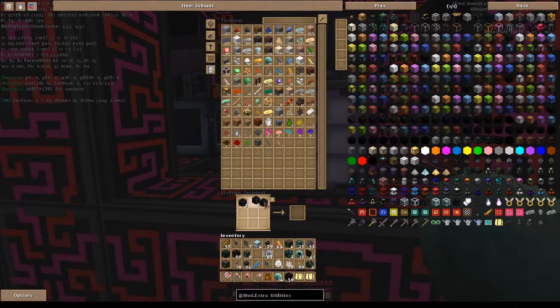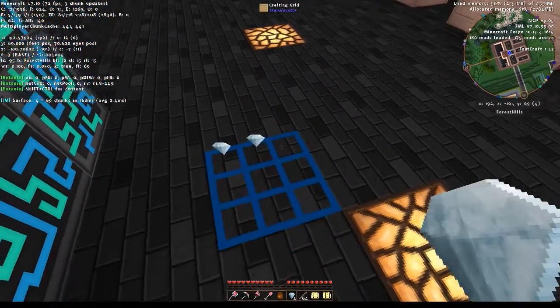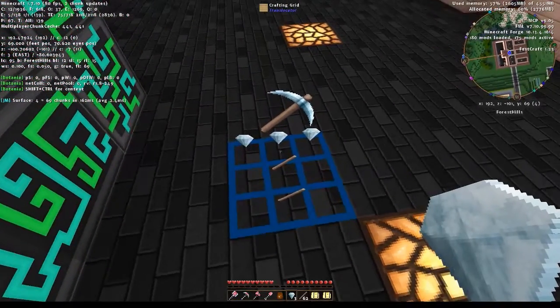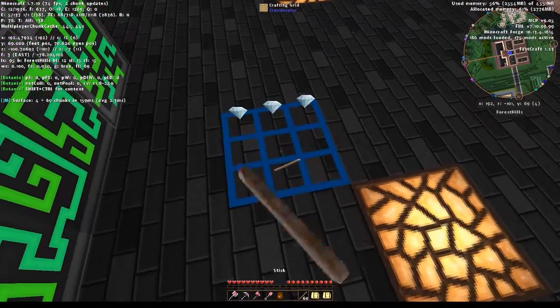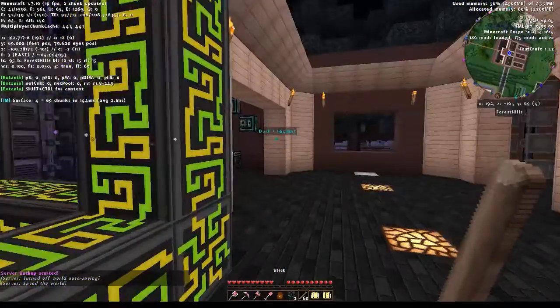Das hier in die Mitte, die Pumpen hier unten und rechts – dann haben wir das und das. Das da oben drauf, und dann brauchen wir noch zwei Dia-Picken. Am besten wär kein Stock im Arsch, weil das ist ein bisschen suboptimal. Einmal, zweimal – damit haben wir unseren Quarry zusammen.